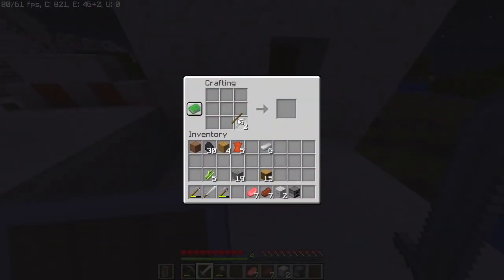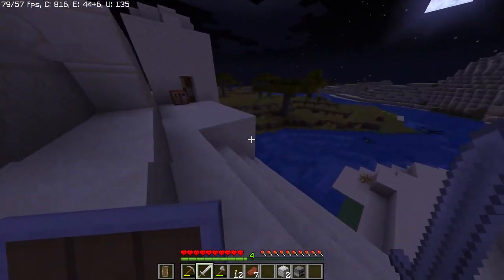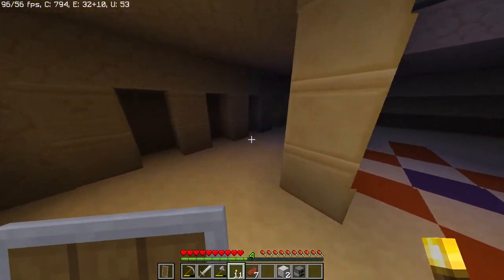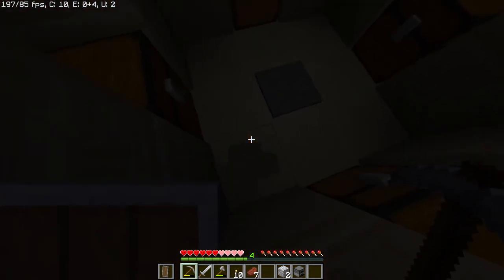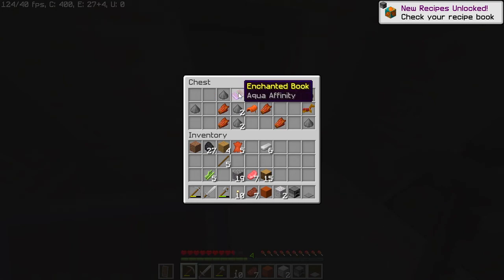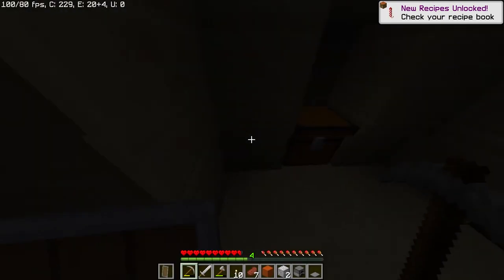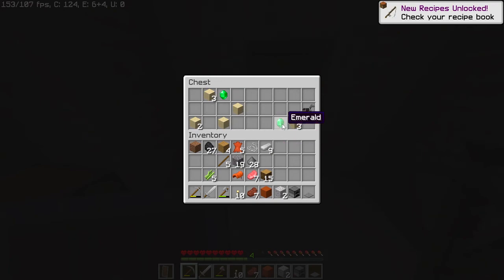I'm gonna go in here — actually I'll grab some torches too. There's an entrance right here, and I do not see any mobs, which is a plus. Mind the pressure plate. Looks like we have gunpowder, we have a saddle — I'm taking that. Not sure if I should take the Aqua Affinity enchantment. Got more gunpowder, got string, more iron — I'll take that — and emeralds. Iron horse armor, I'll take that too. More gunpowder, more string.